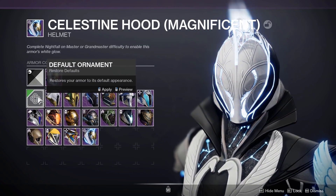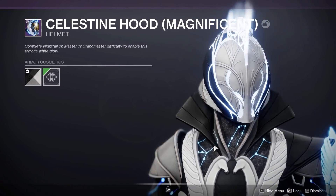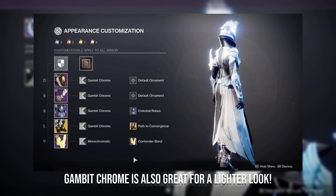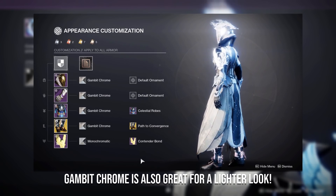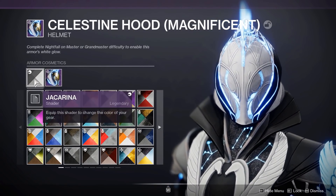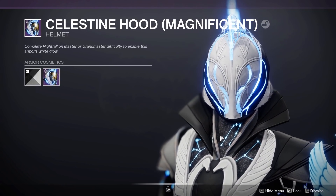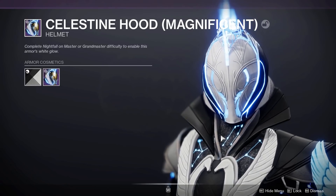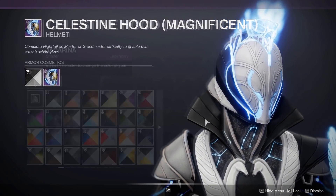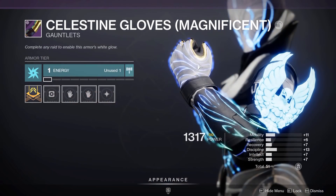If you don't want to spend any bright dust or silver, you could go for the magnificent version to get the white glow. Honestly, if you could get a white glow throughout the entire set maybe using monochromatic, this could look really awesome as well. The shader I used on the entire set here is Jack Arena — a shader that drops from Eververse engrams and can sometimes be sold in the Eververse store, shading black and white with a bit of blue on some pieces.